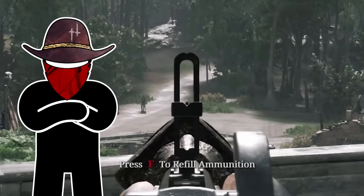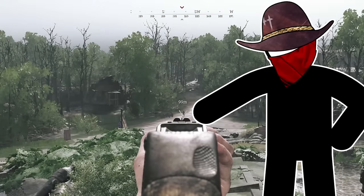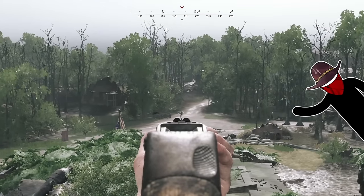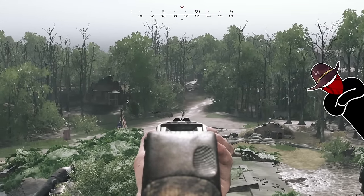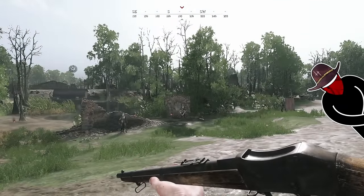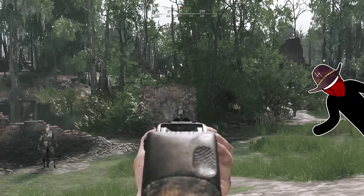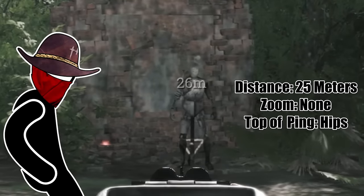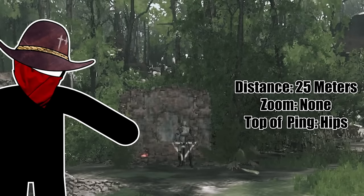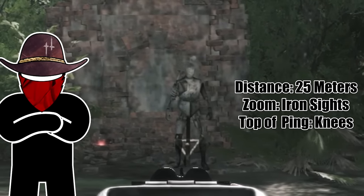How do you tell how far away someone is? Credit to Kornf for this brilliant solution — the ping marker. It's always the same size on your screen, so you can use it relative to a hunter's height to determine distance. Just be careful, because if you're aiming down iron sights or in a scope, your screen zooms in, which changes the ratio of the ping marker to the hunter. At 25 meters, if you ping at their feet, it lines up with their hips — and if you're zoomed in with iron sights, the marker is as high as their knees.